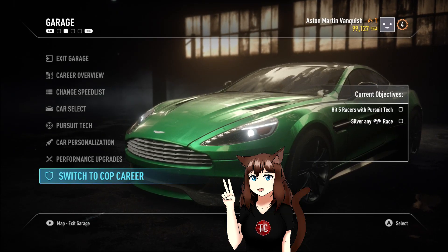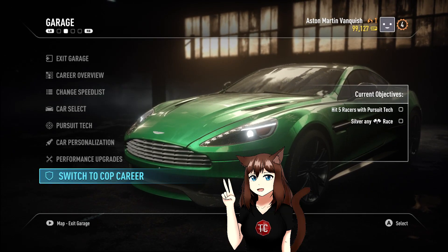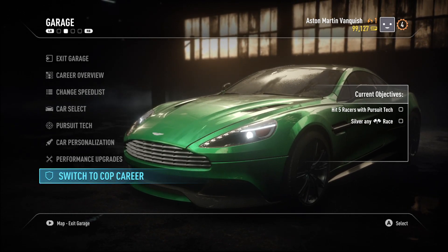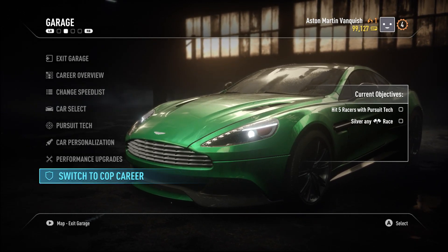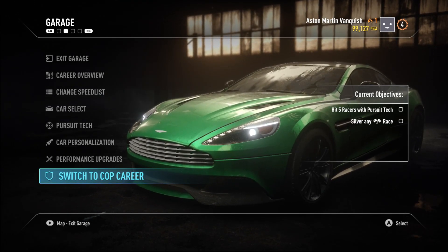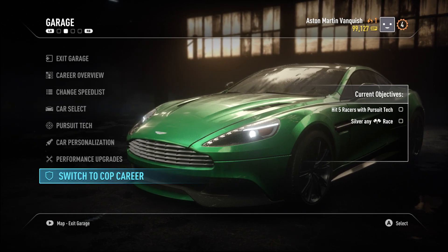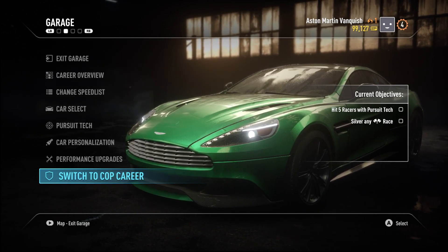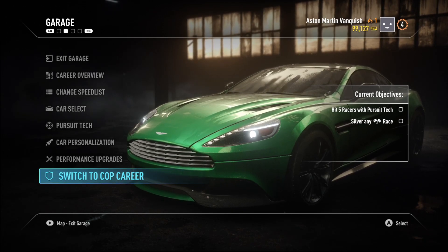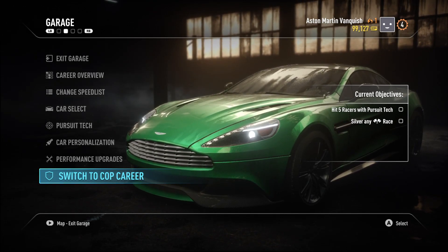Hello and welcome back to another episode of our walkthrough slash let's play style raw playthrough of Need for Speed Rivals on PC with 60 FPS unlocked and the texture fix done. In this episode we're going to be jumping back into the racer career. We've got the Aston Martin Vanquish, we've done a few upgrades to it and thrown a paint job on it, and without any further ado let's go out and knock out these objectives.